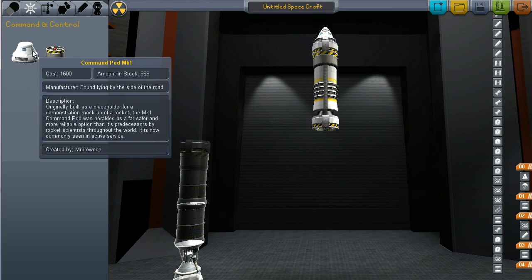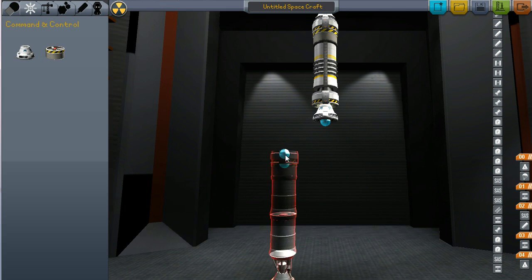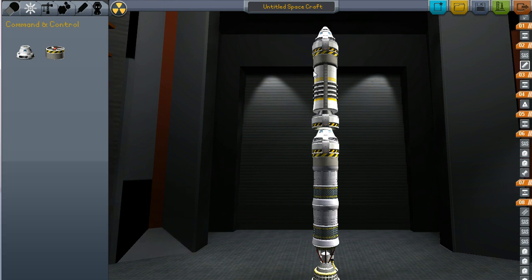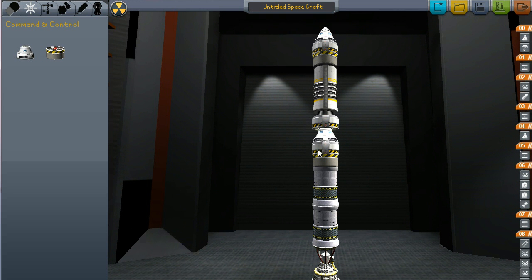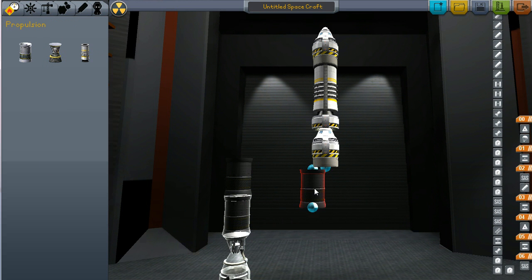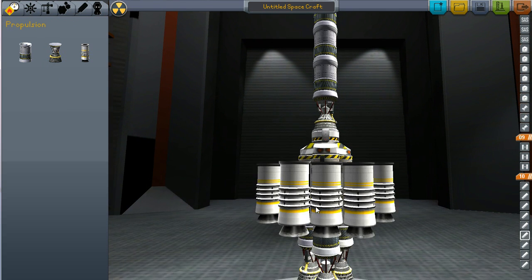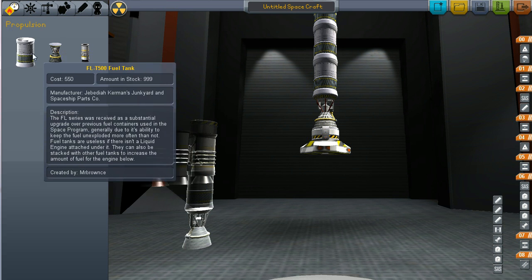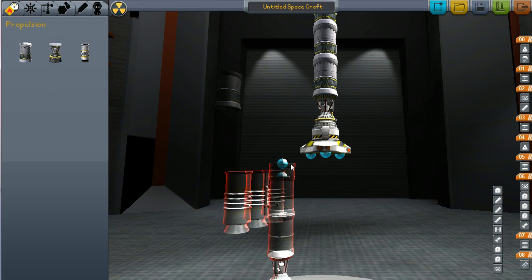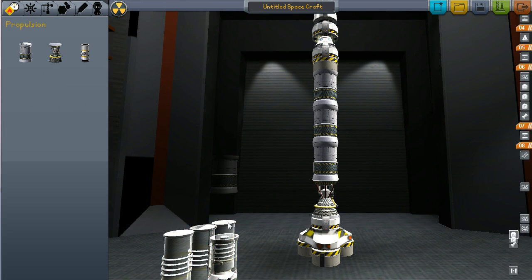We're going to use our satellite and just another command and control center. We're going to need a lot more rocket — this isn't enough because look at all we added up here. So we're going to need to add one more in this stage down here. Let's try this again — I just want this. There we go, one more in this stage.